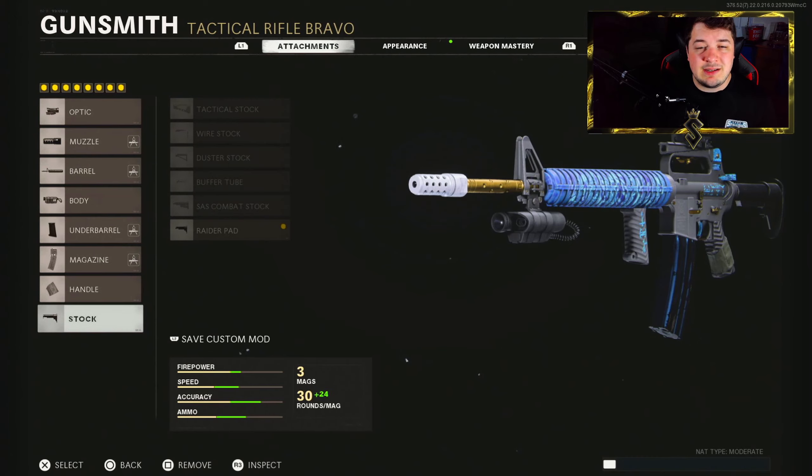Overall it's a fairly decent class — not like an M16 class you may be used to. I know a lot of people like to use the task force barrel or the strike team for the upped fire rate and damage, but it did very well at long ranges which was the intended purpose of this build. I highly recommend you give it a go and let me know what you think down in the comment section.